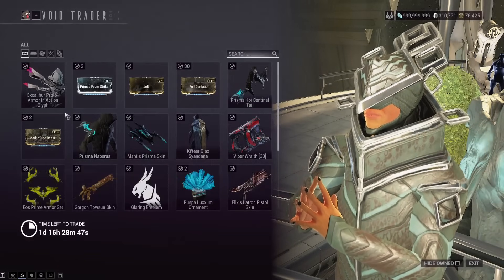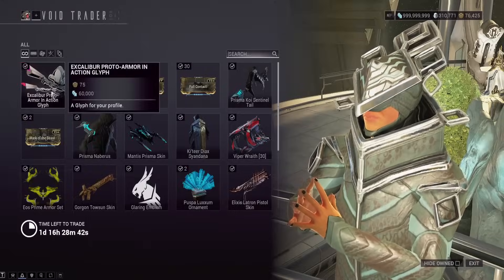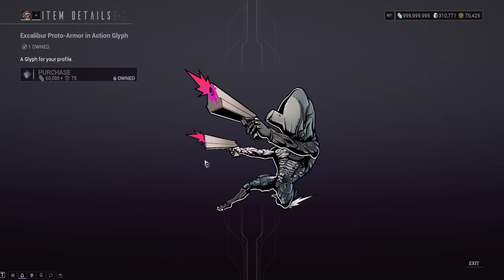There you go — Excalibur Proto Armor in Action Glyph. Called it. This came from somewhere else before, and now Baro has it if you want to get it for 75 ducats and 60,000 credits.